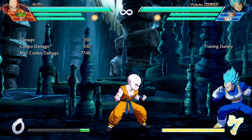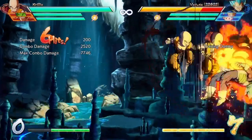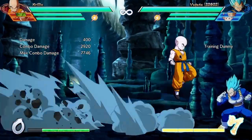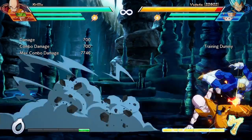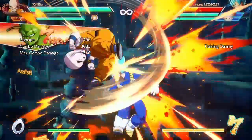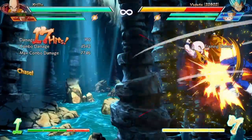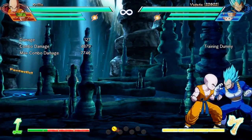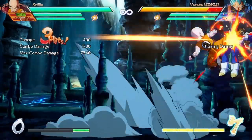Some other interesting changes: that always caused a sliding knockdown whether it's medium or light, but now it only does that on the first hit. I recently learned this combo from Game Cross, but the only problem now is you no longer get the sliding knockdown if you do that — so now if you want to finish that combo, you would actually have to do a dragon rush.